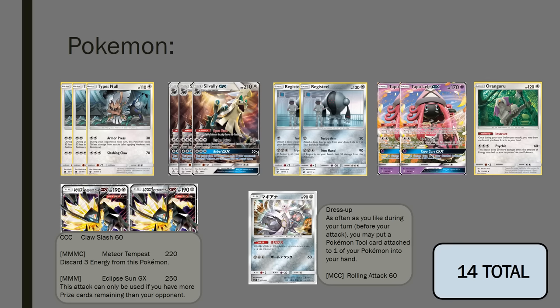The Registeel provides good energy acceleration on top of the Turbo Drive, so the idea of this deck is to get energy all over the place - whenever you can take knockouts and attach energy at the same time, it's going to be really powerful. Registeel being a metal typing is insane for the Glaceon GX deck that's probably going to be quite popular in early tournaments, so having weakness on that seems really powerful. The Iron Hand attack can just do 90, and it's a non-GX option if we need it.